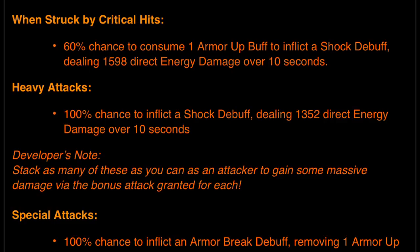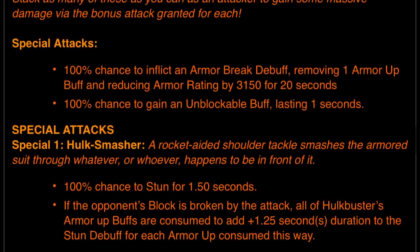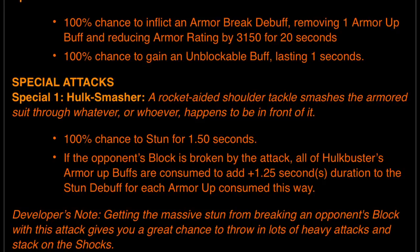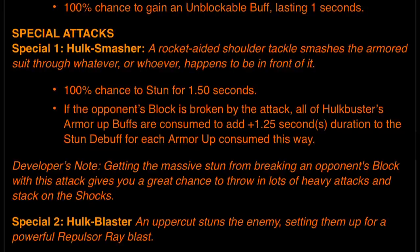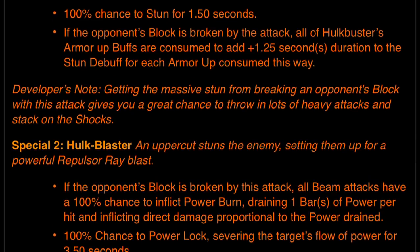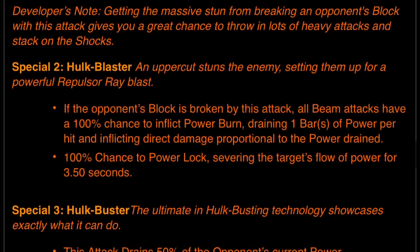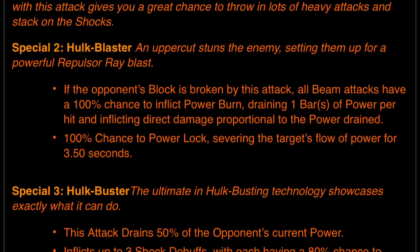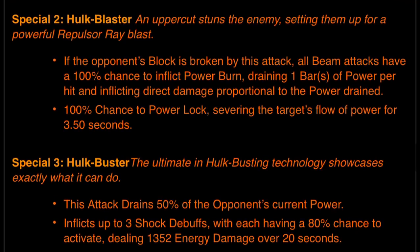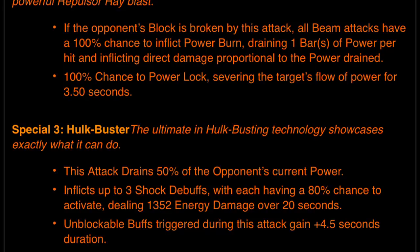I'm very curious just how much of a pain he's going to be, especially as a 6-star awakened defender on Alliance War nodes. Special 1: 100% chance to inflict an armor break debuff, 100% chance to gain an unblockable buff lasting 1 second. A rocket-aided shoulder tackle — if the opponent's block is broken, all armor up buffs are consumed to add plus 1.25 seconds duration to the stun debuff per armor up consumed. Developer's note: getting a massive stun from breaking the block gives you a great chance to fire off lots of heavy attacks and stack shocks. Special 2: an uppercut stuns the enemy. If the opponent's block is broken by this attack, all beam attacks have 100% chance to inflict power burn — which is why waiting to hit their block on the special 2 is so important.